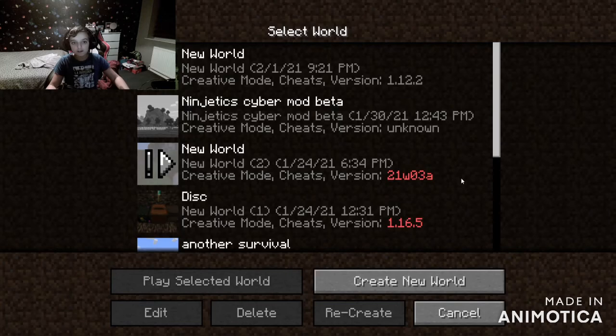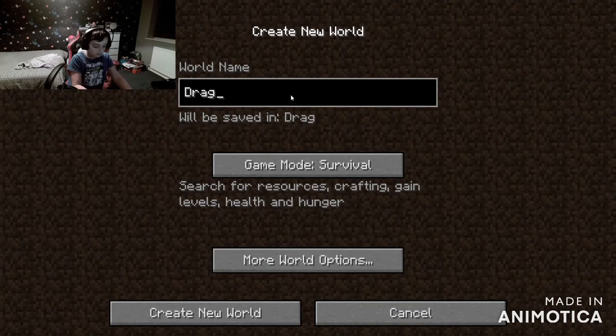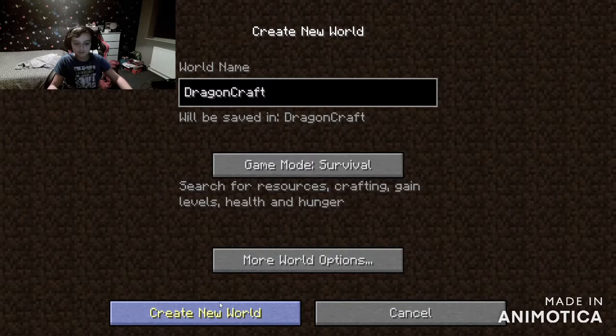So we kind of need to make a world here. This is like my little test world. We need to give it a name — I don't think I'm going to call it DragonFire. I'm going to go with the bonus chest even though I'm going to get some bonus stuff at the start of this survival series.